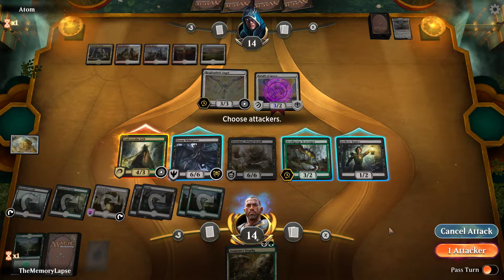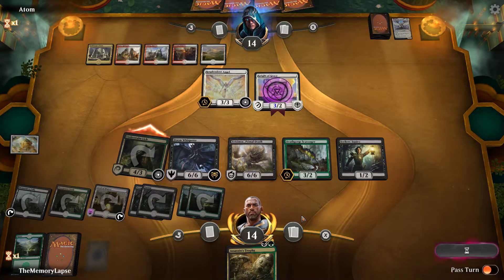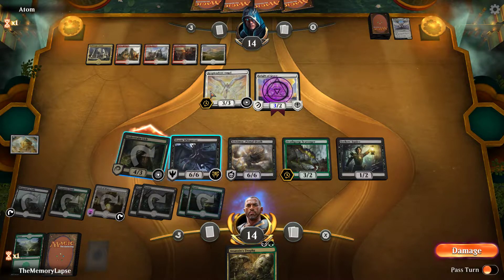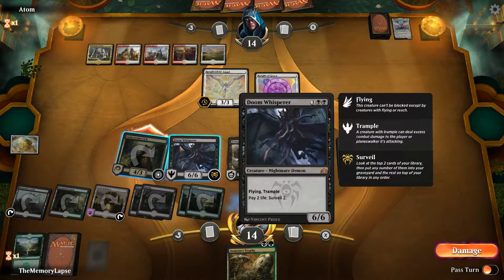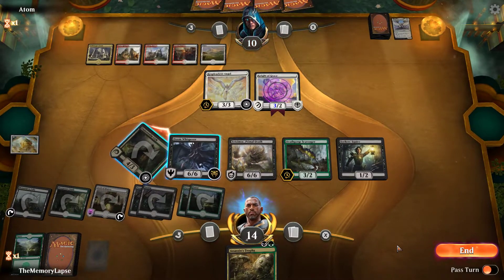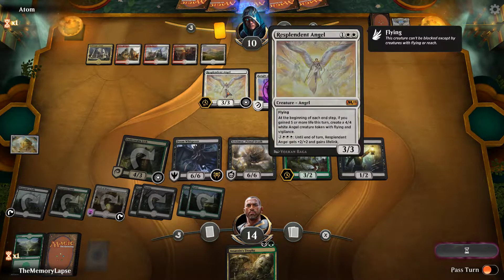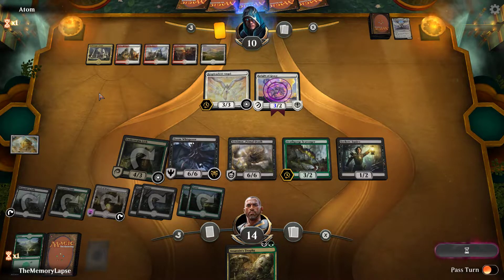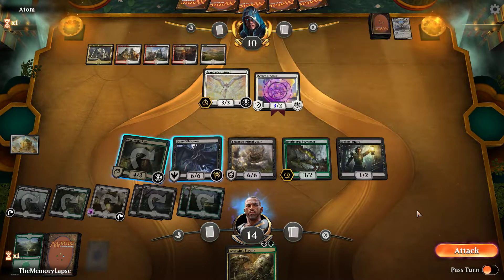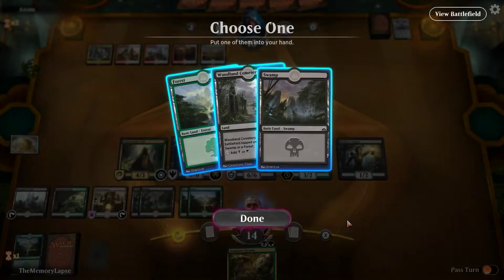We left ourselves in a bit of a weird position here by not Assassin's Trophying the Shalai, but if they rip a land and attack we still have a block here, so they need to have removal for this — which means they can't pump the angel. I think we're in an okay spot. It's a big investment at the six-mana sink, and if we block and they gain the life, the angel has to be alive for it to trigger. I think we win from here.